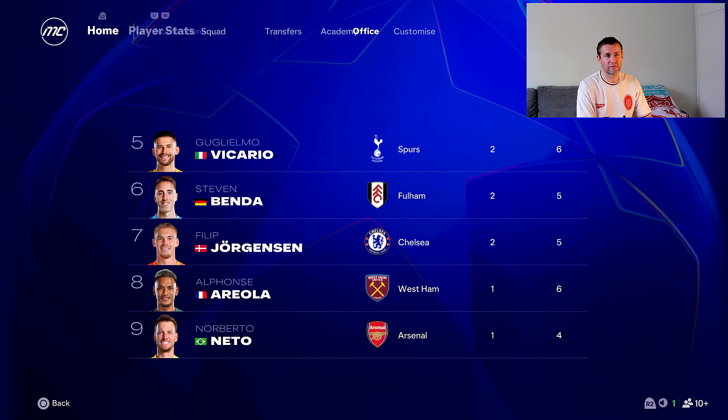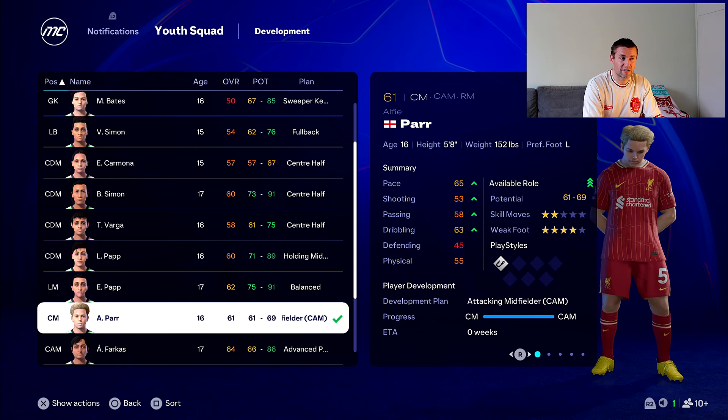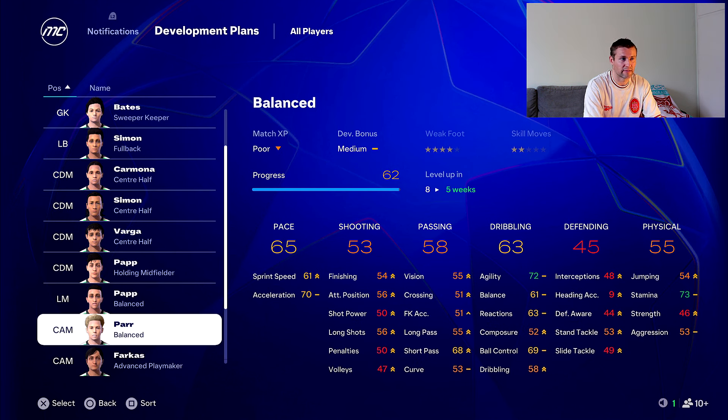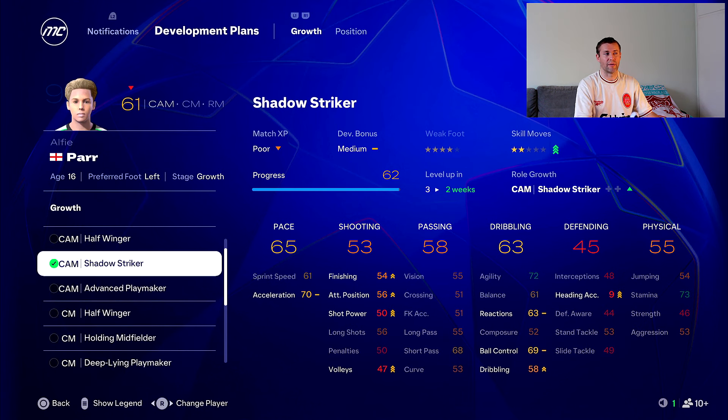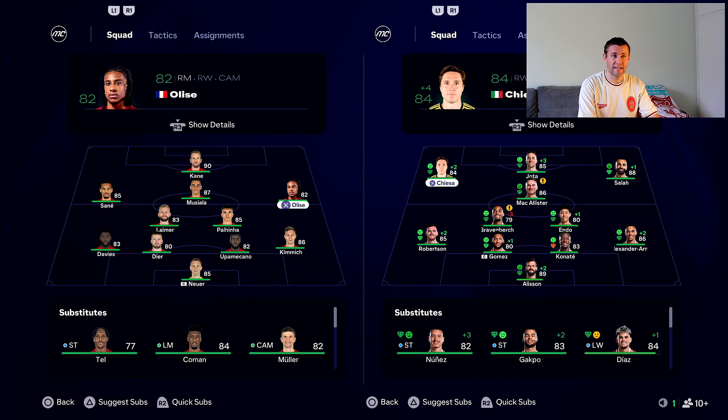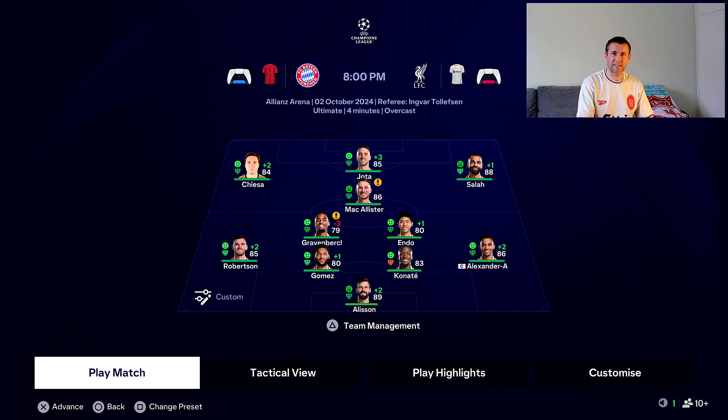We kept 3 clean sheets in 6 games, which is pretty decent. We can change Alfie Parr's position from CM to CAM — let's see if his rating improves. Not really, but he's still a pretty decent player, and we need to improve his finishing so let's train him to be a shadow striker. Bayern Munich have Kim Min-jae suspended after a red card on match day 1. So hopefully Bayern will be weaker at the back, though they still have an amazing team. Van Dijk's fitness is not great so he needs to be rotated — Gomez comes in, and Endo gets a start. Let's go.